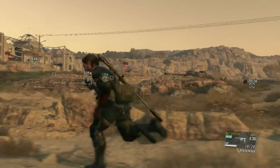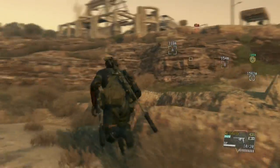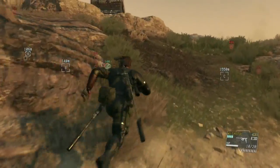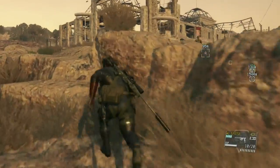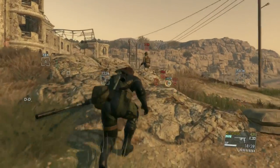We are going to run around this side so we can get into this building without being detected as quickly as possible. We're going to eliminate a whole lot of these guards that are going to be slightly frustrating if you don't take them out.